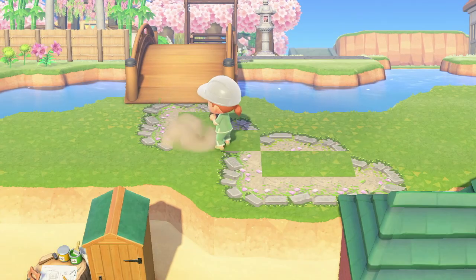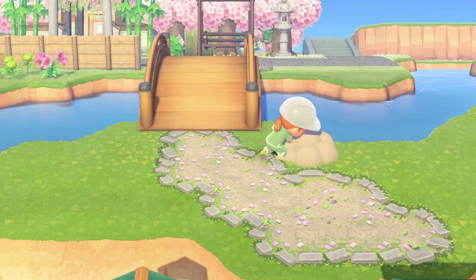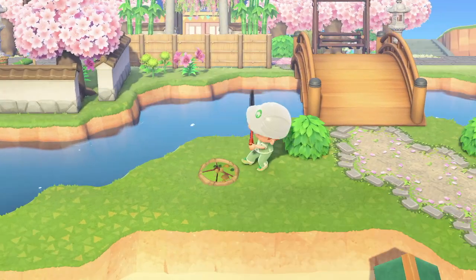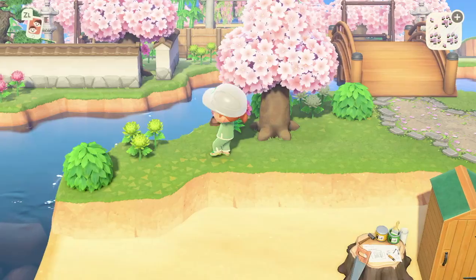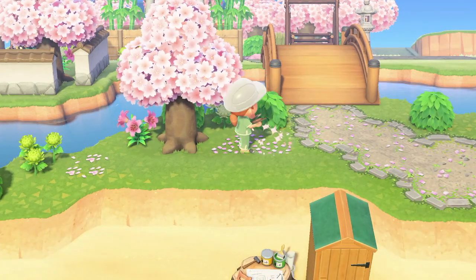Because of that, we are starting on the land area first, just doing a pathway that leads from that zen bridge towards where Shino's house is. Shino's house has been there for a long time — I haven't actually moved it and I really liked where it was, so we don't need to place the house in this video anyway.